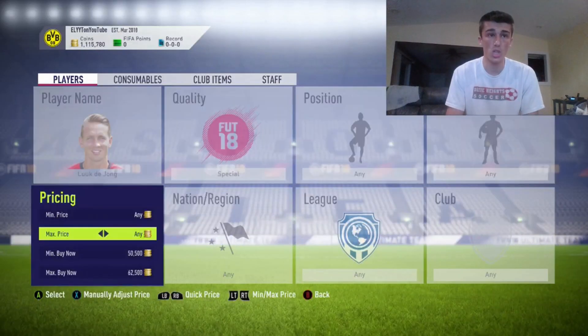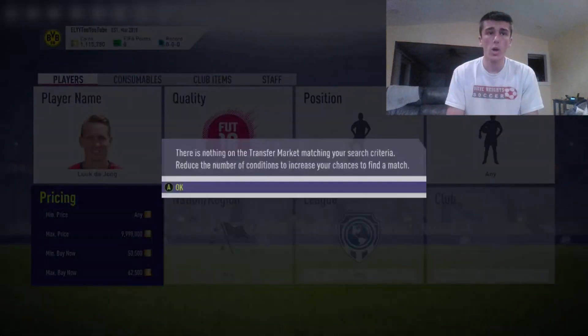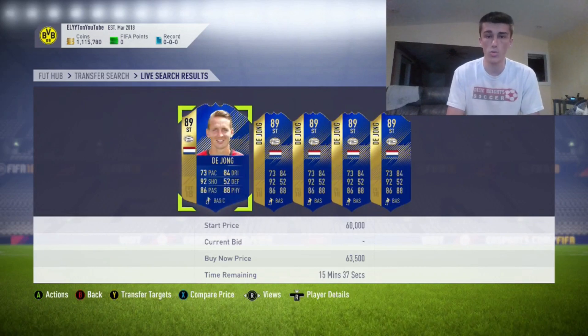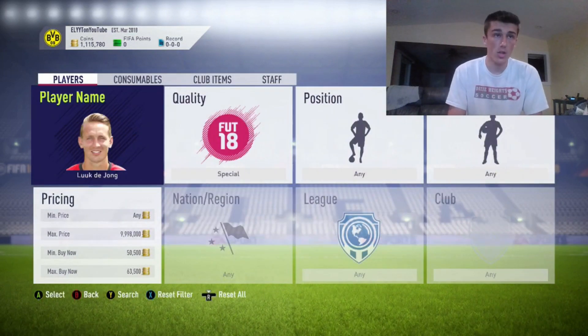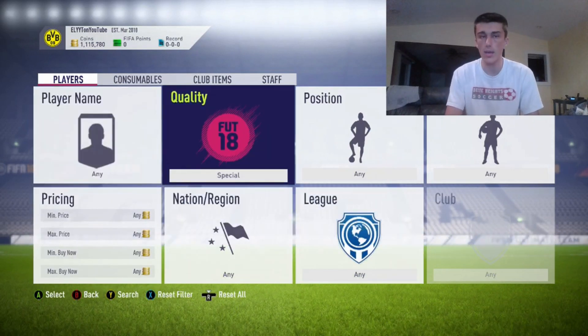One of them being Luke de Jong. He's from the Dutch league which has a couple of high rated cards. We want to invest in de Jong mostly because he's Dutch, and that gets links with several different cards like Baszadost or maybe Wesley Schneider. There are Dutch players you can link with who are between 82 and 85 rating, so Luke de Jong gets some links and you can actually throw him in a squad and get decent chemistry, whereas Farfan not so much.